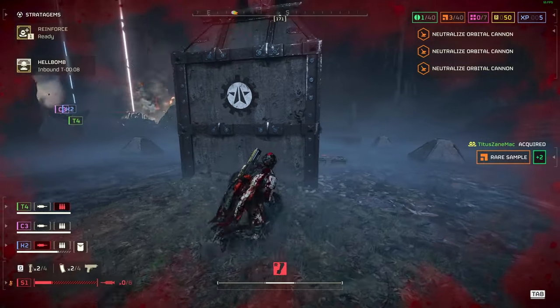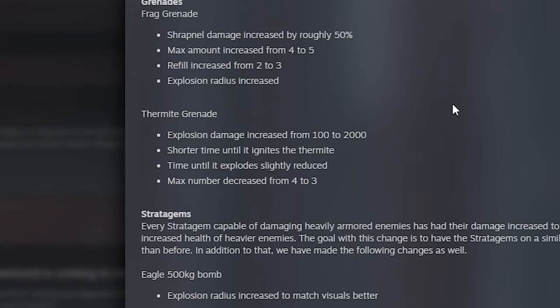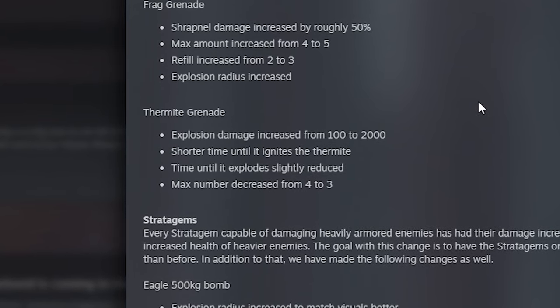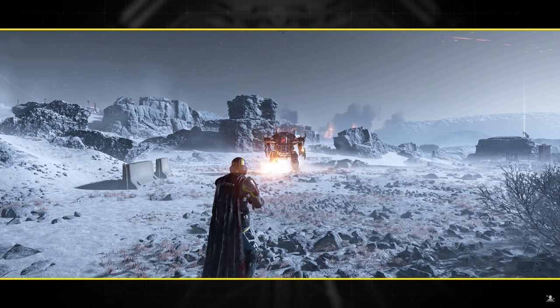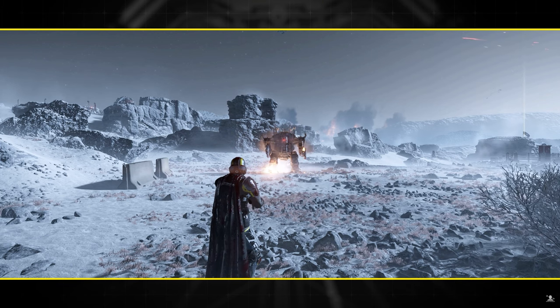The thermite grenade has had explosion damage increased from 100 to 2000 — yes, 2000. Time until it ignites is shorter, time until it explodes slightly reduced, but max number decreased from 4 to 3. Thermites can now take down hulks. Democracy is literally being served — is that overkill? Probably, but nothing's overkill when democracy is involved.